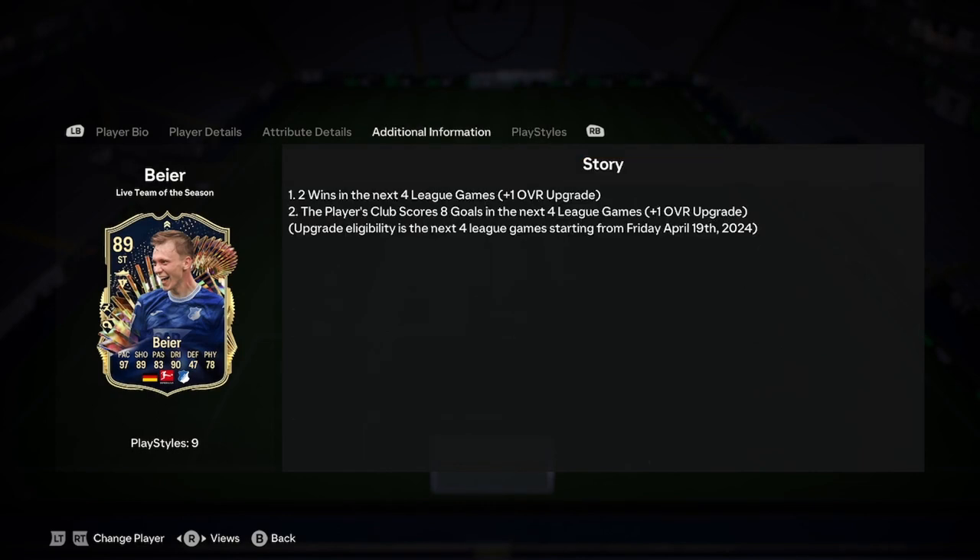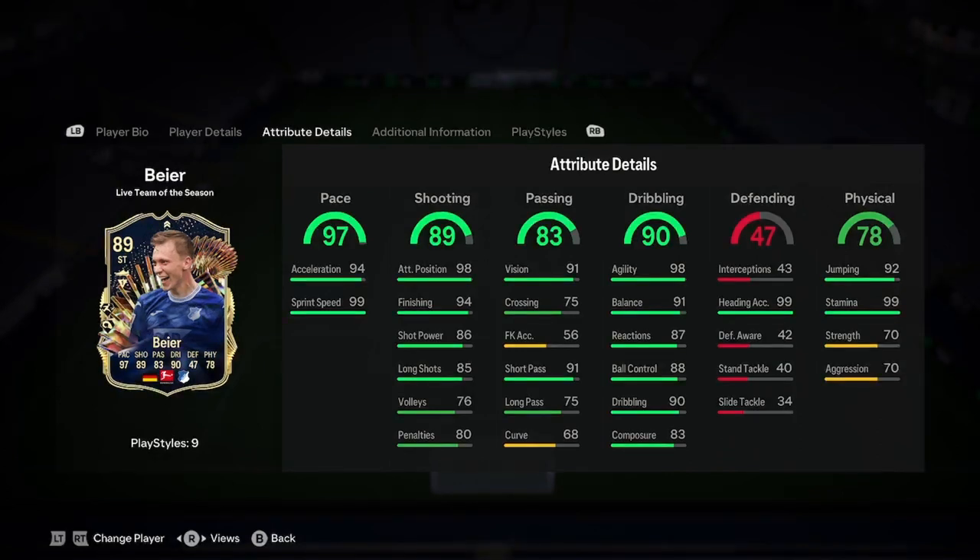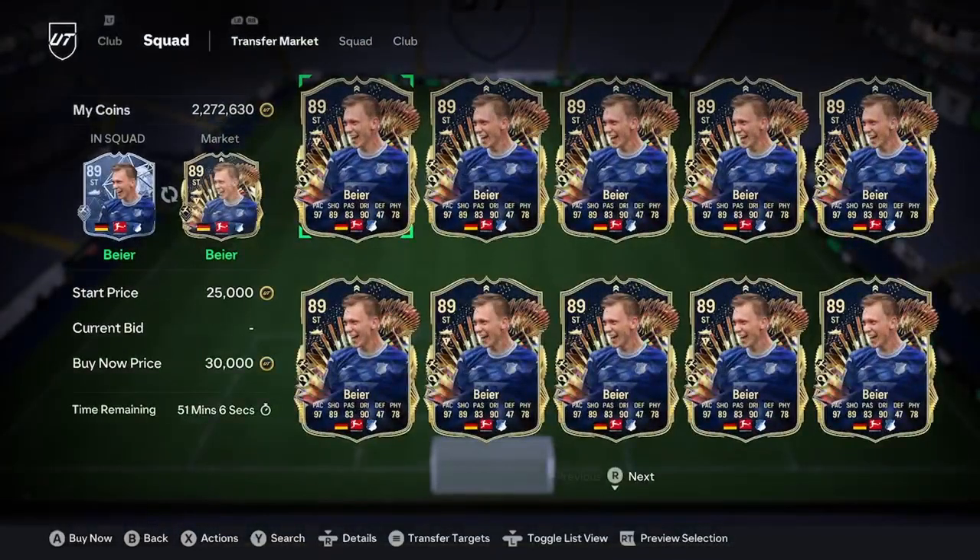This guy looks insane, I actually really want this card — he looks really, really cool. 99 heading, 99 stamina, 99 sprint speed and 98 agility. He looks very, very cool. And he's 30k, boys, and I think that is very, very much worth it — it's a very nice card, I won't lie.